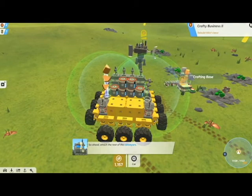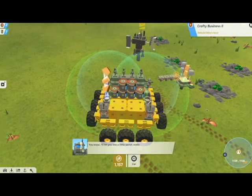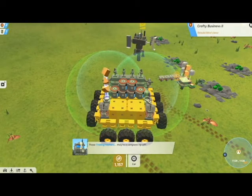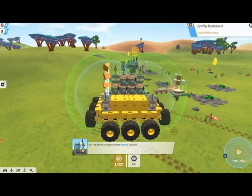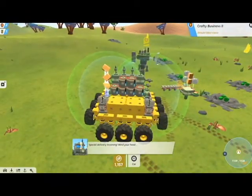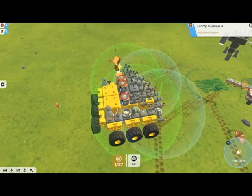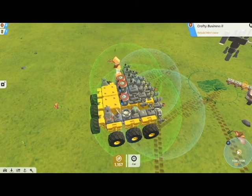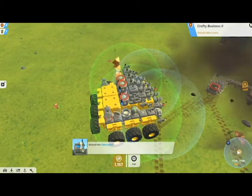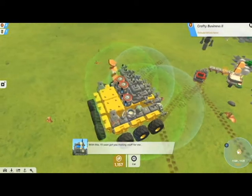Go ahead and attach the rest of the conveyors. This is why farming resources is a lot more efficient than buying stuff. And I think we'll get the fabricator — so now this actually, I'll show you in a second.